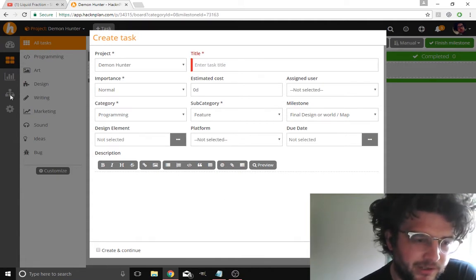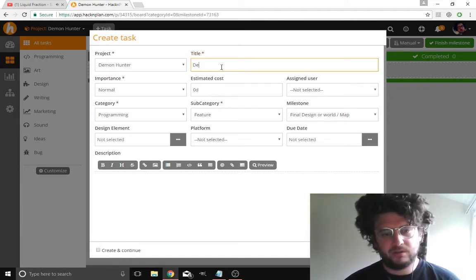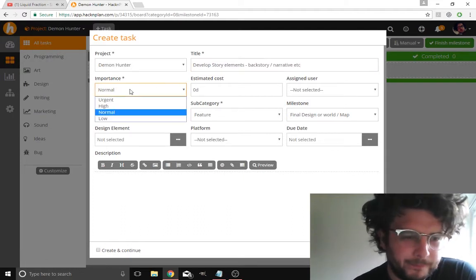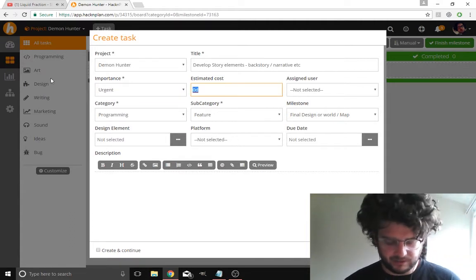You can really break it down into programming, marketing, sound, and so on. I'm just going to write 'develop story elements' — so backstory, narrative, etc. This is pretty urgent, I'm going to put it as urgent. Estimated cost is going to be one day — we're going to try and do it today actually. Category is writing.